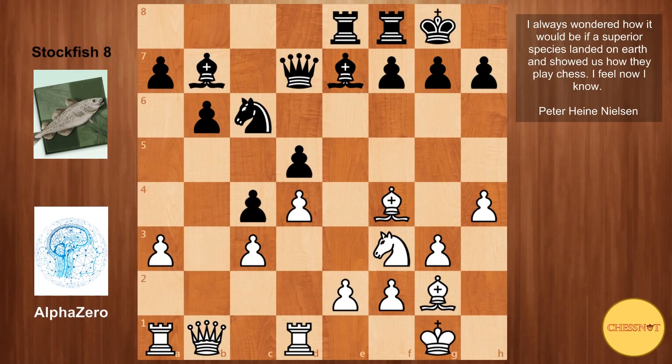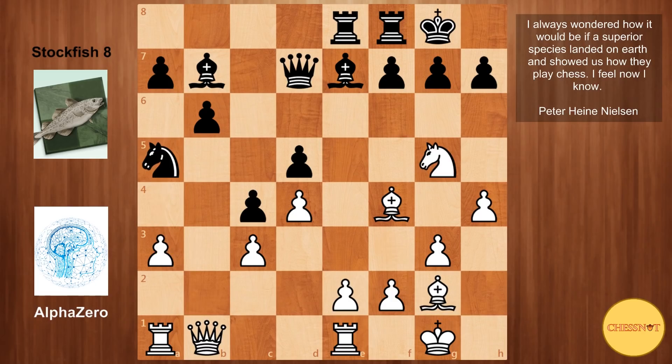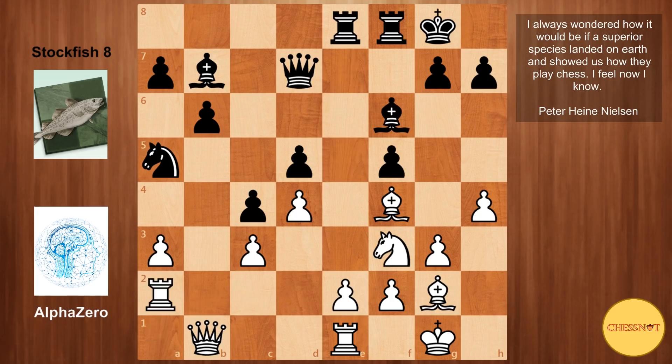Rc8 puts a bit of pressure on e2, so Rxe1. Stockfish plays knight to a5, possibly trying to stick the knight on b3. Ng5 from AlphaZero, threatening mate on h7 and tempting black to make a weakening move. F5 is played by Stockfish — you can see this square is now weakened. Nf3, looking at e5, Bf6 trying to cover that, and Rc8 probably anticipating Nb3. Then h6 from Stockfish — I don't quite understand this, because it weakens the g6 square. Perhaps Stockfish didn't know how to further improve its position.